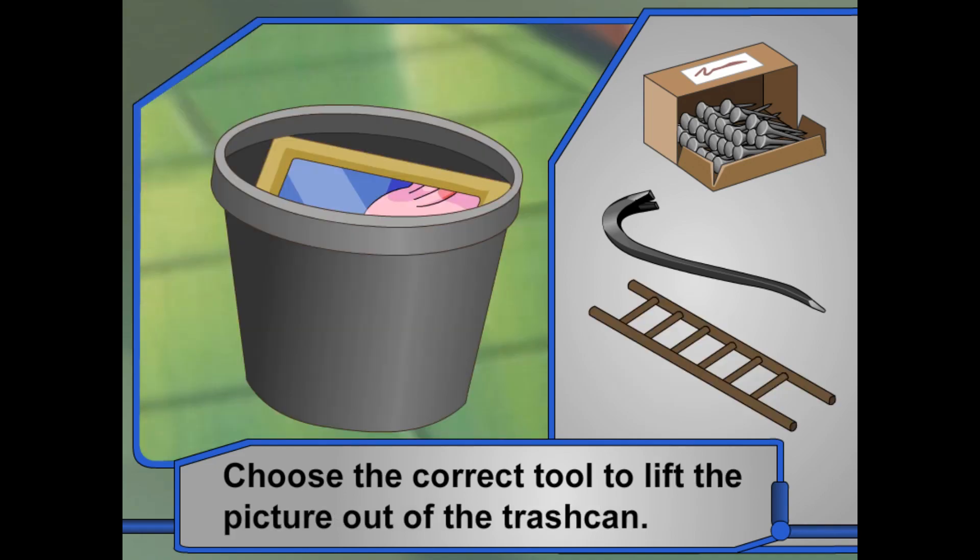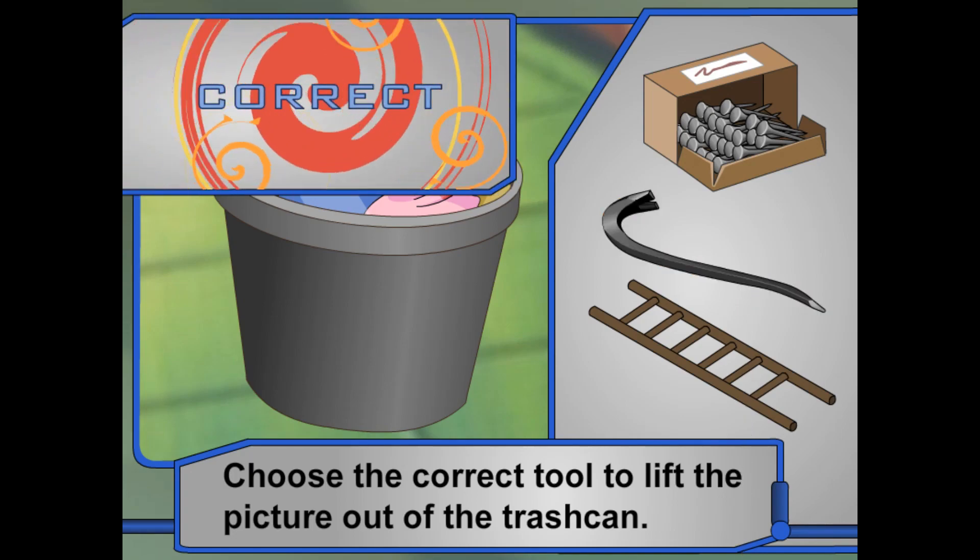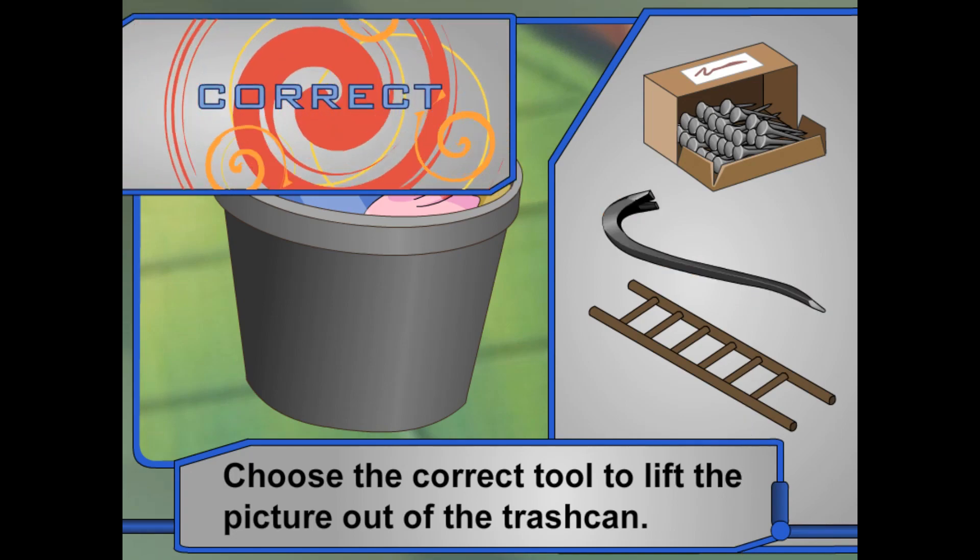Now for the last job. A picture fell off the wall and into the trash can, and it's stuck down inside there pretty good. They have to lift it back up. Which tool should they use? That's right — they can use the crowbar, a lever, to pry the picture free.